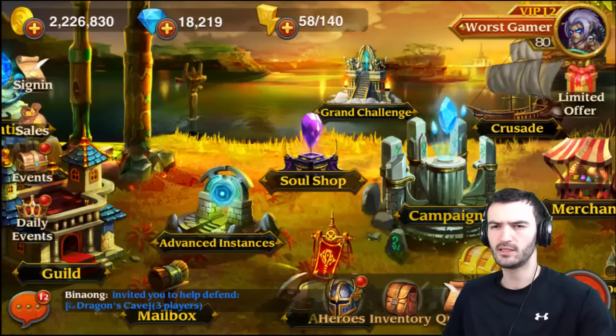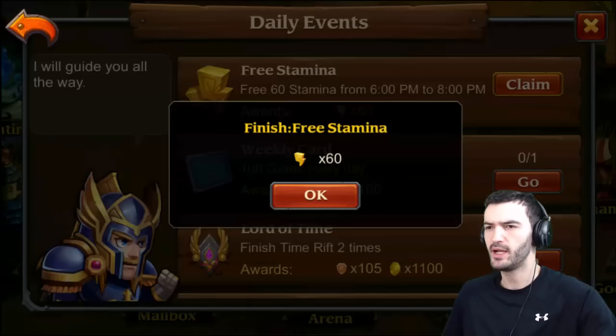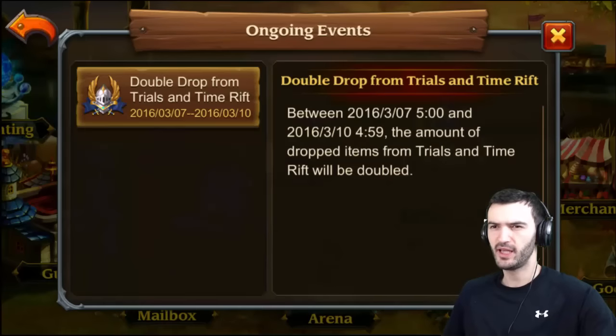We've been here for a while now. Got some dailies here, let me just check these out real quick — never mind, it's just free stamina because it's six o'clock right now. So we got some free stamina we gotta use in a little bit. Let's see, events for these next couple of days are double drops from trials and time rifts.